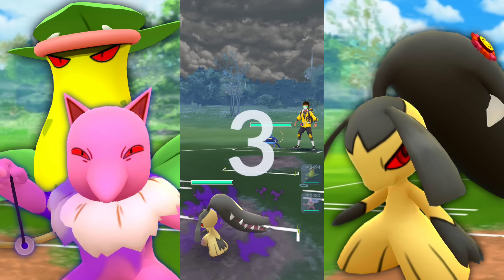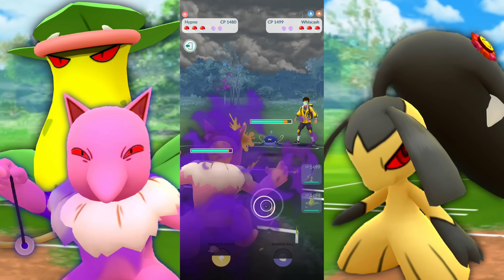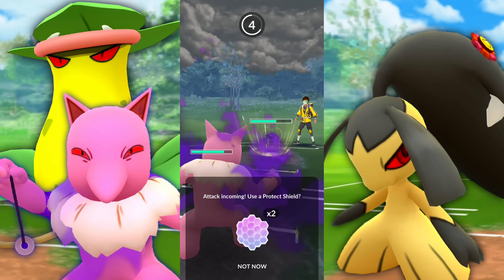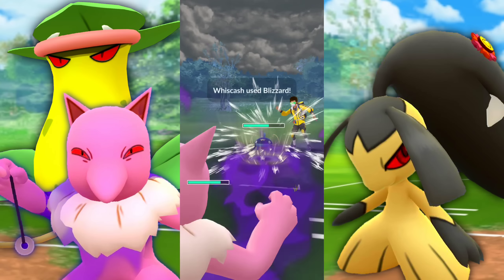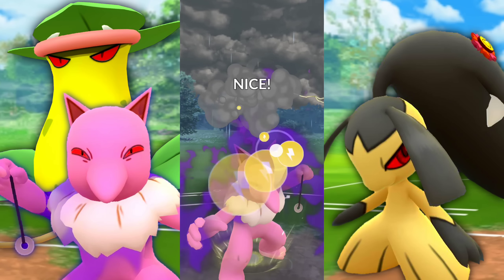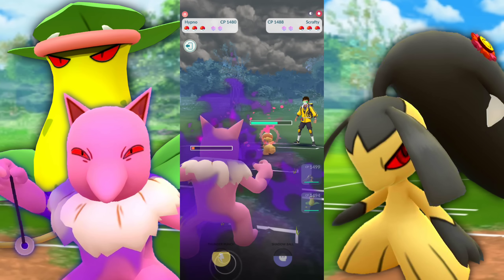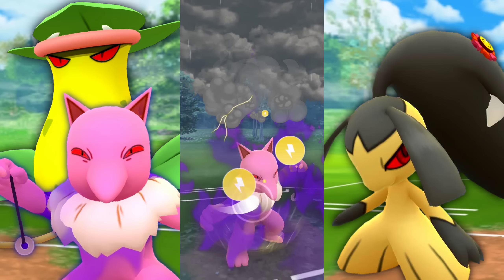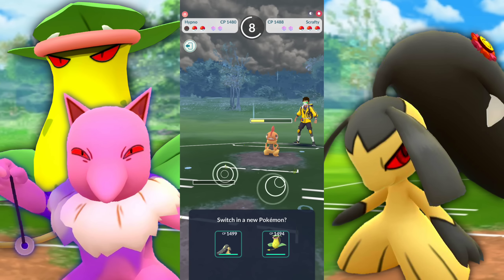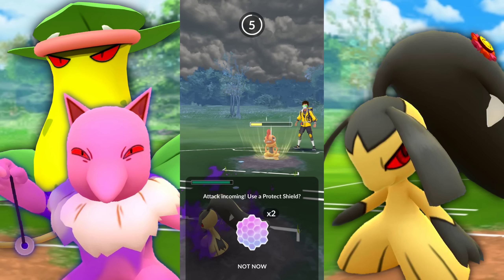We have a Whiscash bad lead — that's fine. We're not going to bring in Victory Bell because they're going to counter with a Golbat or something, so we swap into Hypno. They're staying, and looks like they're going for a Blizzard, unfortunately. Big damage there. They bring in a Scrafty, which puts us in a tough spot. Mawile going up against Scrafty is not great unless you have Fairy Wind — otherwise you're getting countered down. Shadow Mawile just takes a lot of damage.